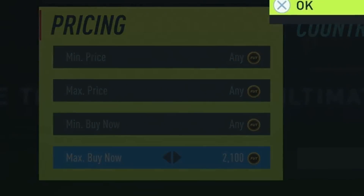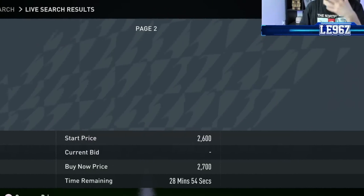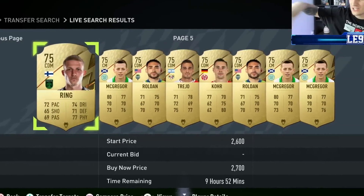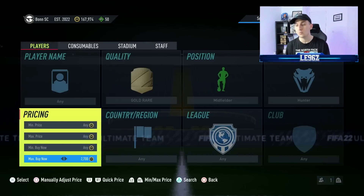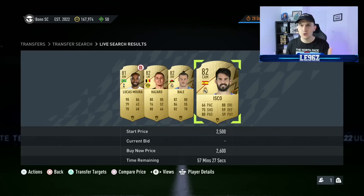This method is very, very simple and very good. What you need to do first and foremost is find the absolute minimum price where cards pop up. At the minute, gold rare midfielders are going for about 2.5k — that's the absolute minimum. We need it so there's either one or zero cards over the hour mark. Then we use the compare price refresh method: compare price, back out, compare price, back. That's it — as easy as it gets.